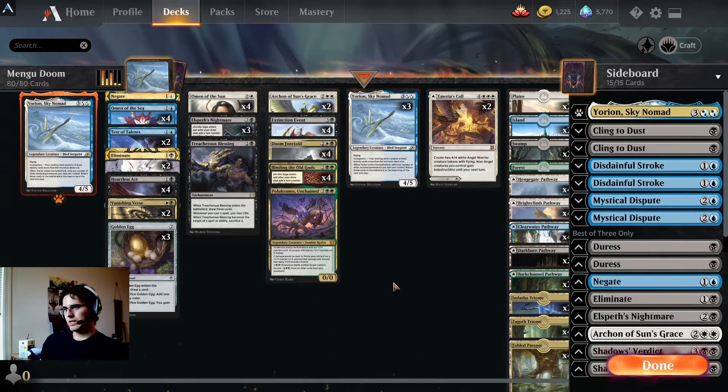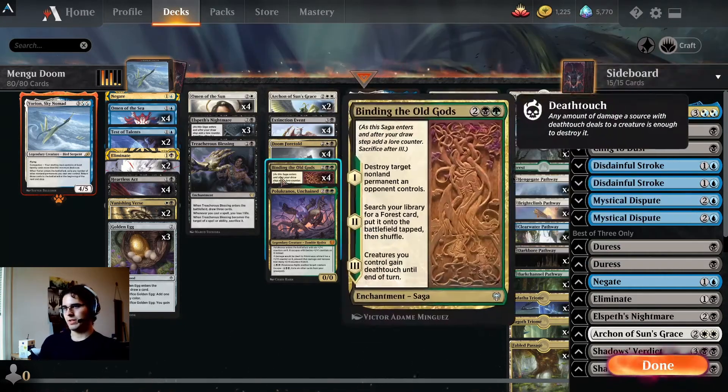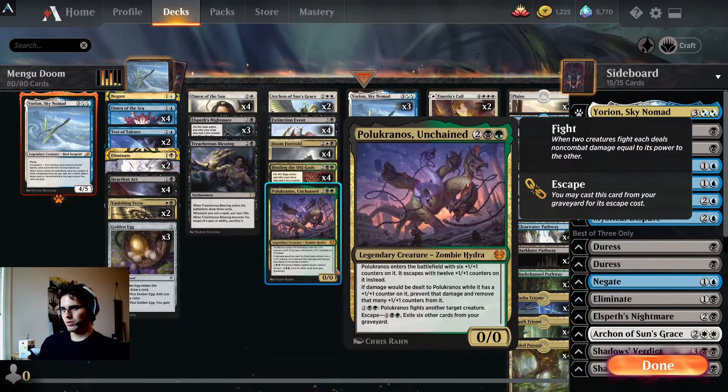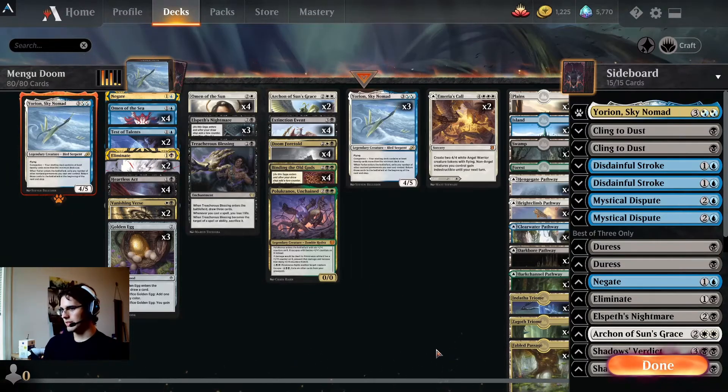In terms of win-cons, we've got our tokens, we can attack with Yorians, we've also got Archon of Sun's Grace since we're playing lots of enchantments. This can take over the battlefield and has some key life gain, which is important if you're paying life to Treasurer's Blessing. We also have Pelakka Predation, which is a very versatile threat and hard for most decks to deal with permanently, and some Amiria's Calls in the mana base for just another way to try and close out the game.